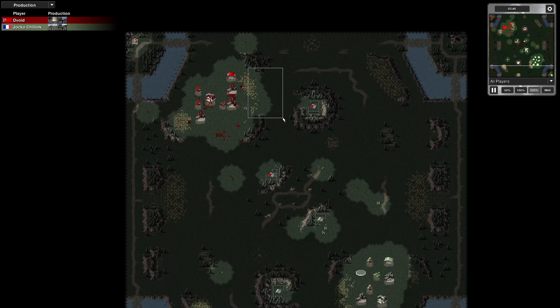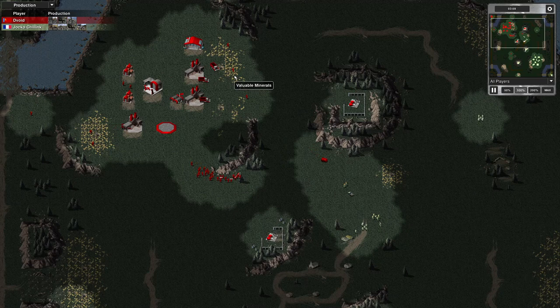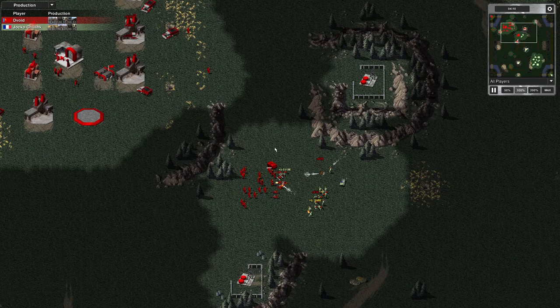I've placed rifles at my ore patches here and here, just to avoid rocket drops doing big damage. I've placed at least a few rifles at my ore patches now. Just for when the enemy drops off an APC with five rocket launch troops in it — I don't want that. So I'm just placing a few riflemen nowadays to scatter at my ore fields, just to guard them.